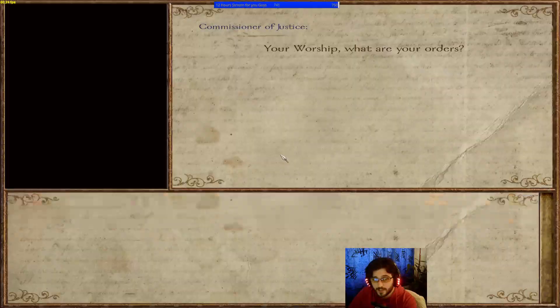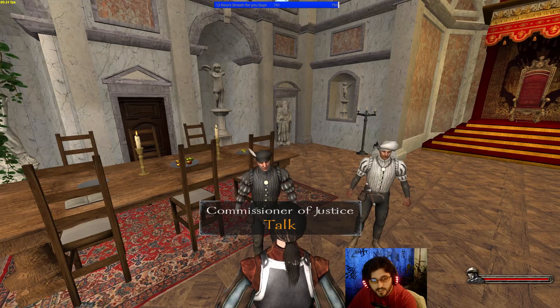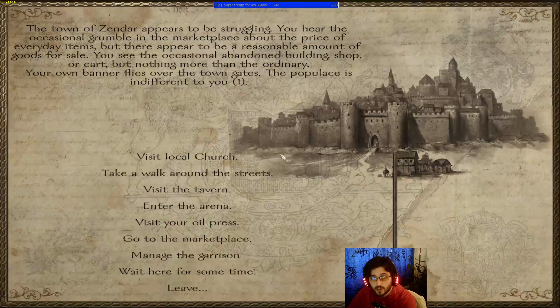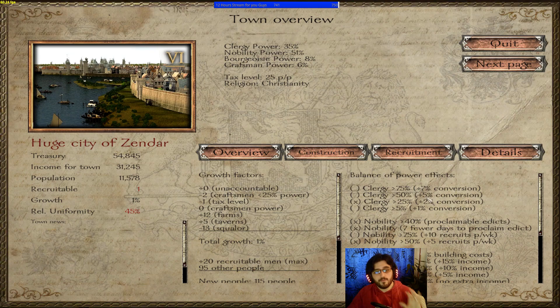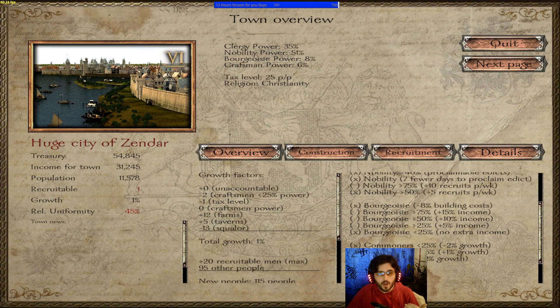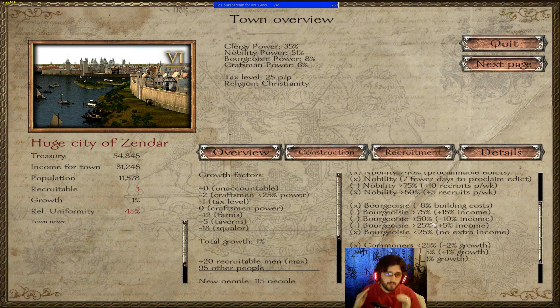The Commissioner of Justice is who you talk to for proclaiming edicts. We don't have enough treasury money right now, but edicts cause events like tax collection — taking power from commoners and giving it to nobility — or a festival, which increases commoner power and decreases clergy and nobility. An inquisition increases clergy power while reducing the other classes.